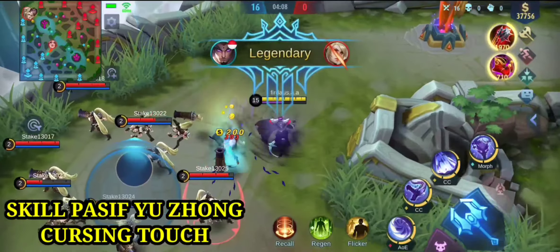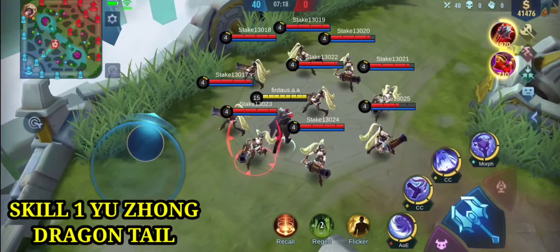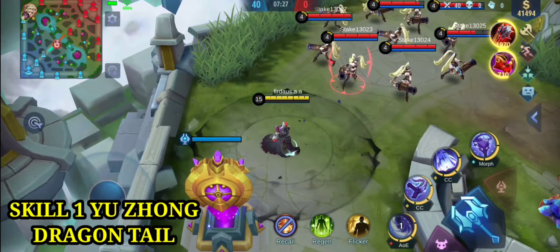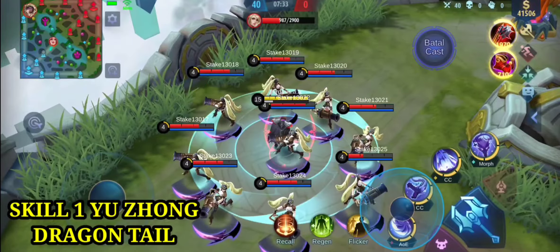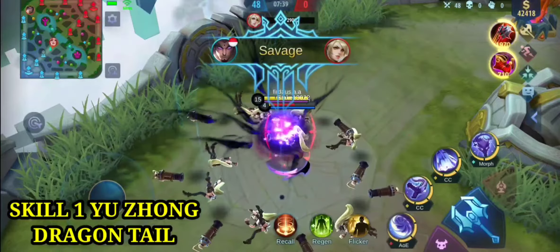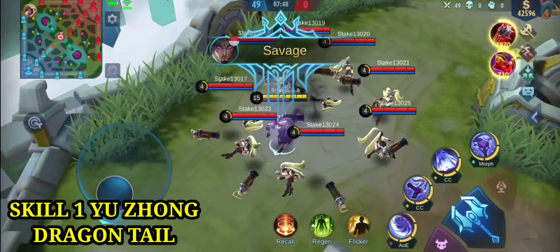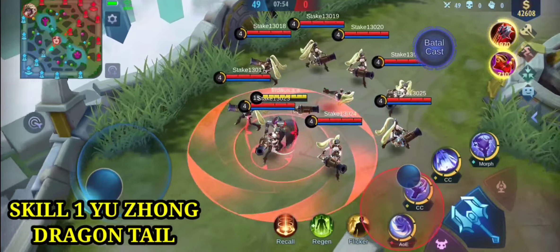Selanjutnya ada skill 1 Yujong yang bernama Dragon Tail. Skill 1 ini memiliki spesialis AOE, yaitu area of effect, yang bila kita menggunakan skill 1 tidak hanya satu lawan yang terkena tapi bisa banyak lawan. Bila kita mengaktifkan skill 1, Yujong akan mengubah jubahnya menjadi senjata dan area dalam jubah dapat diberikan damage sebesar 200 damage. Bila lawan terkena ujung dari skill 1, maka damage-nya lebih besar yaitu 250 damage.